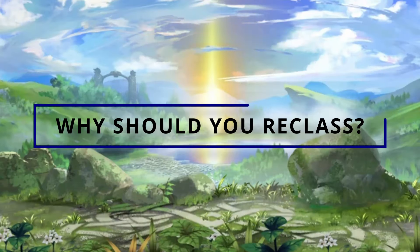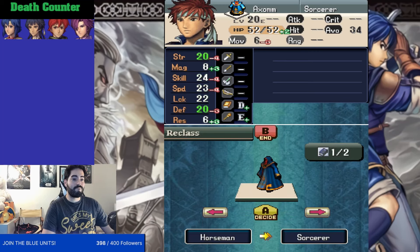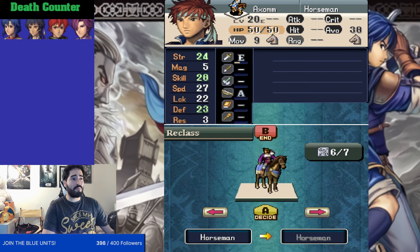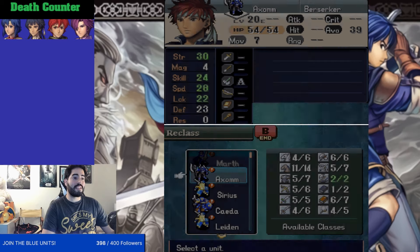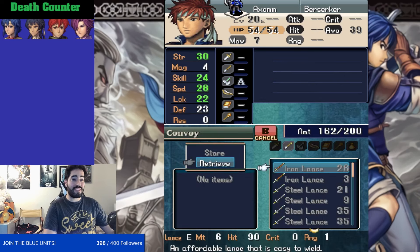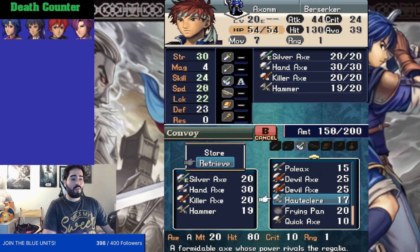I want to touch on why you should reclass. In Shadow Dragon, reclassing has no cost whatsoever — you just choose a different class for the character you want and change it to that class. The utility of this is very obvious very early on. You need a flyer for a map, you just reclass straight to a flyer for that map and reclass back to something else later. Sometimes it was worthwhile to reclass Sita into a General or into a Sniper in New Mystery of the Emblem because of higher stats or thresholds needed to perform certain levels of combat.